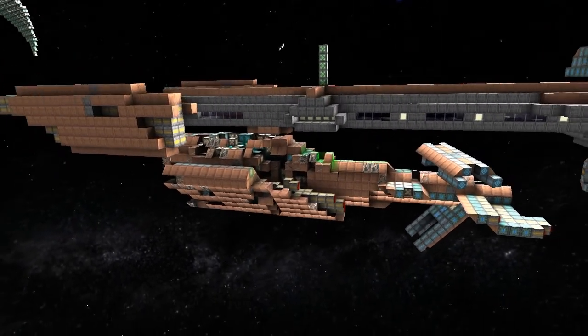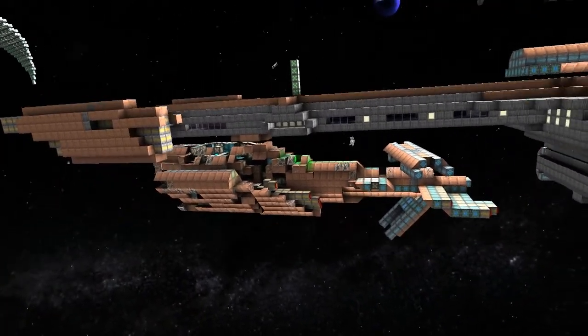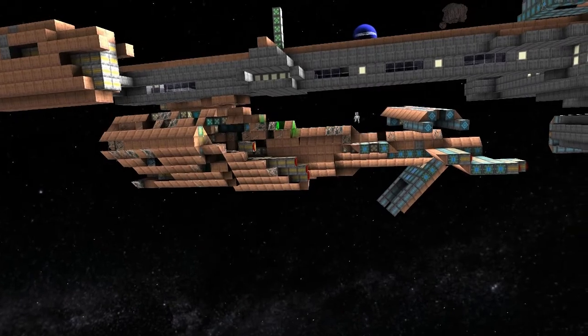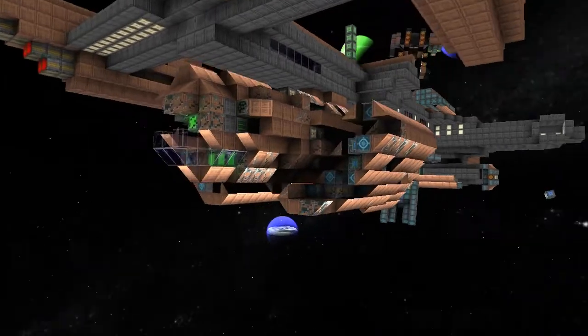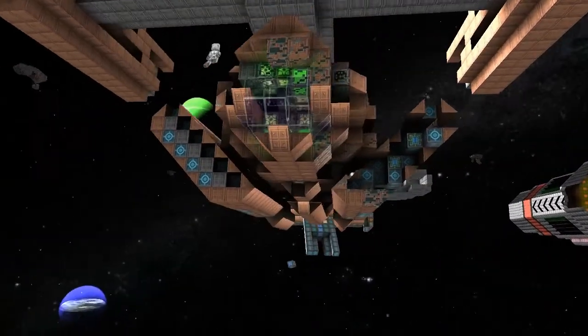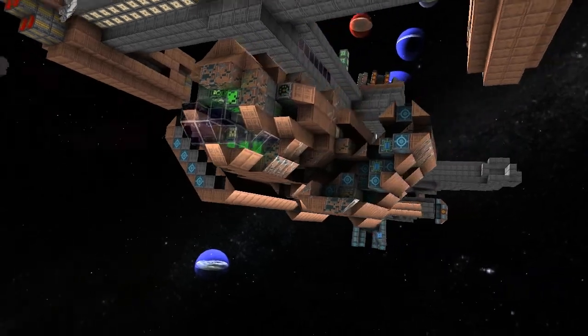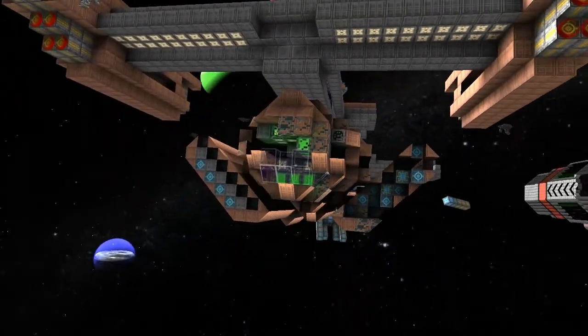A lot of people don't know about chain docking, so just in case you missed that — you can dock your ships with turrets to your carrier without having to mess about. It looks like you're taking a bit of damage here as well. It's authentic battle damage!